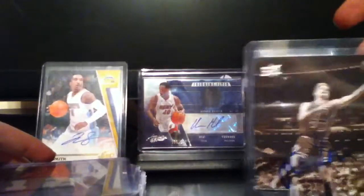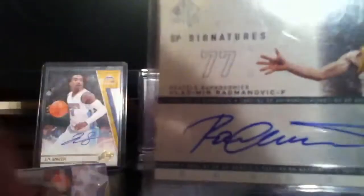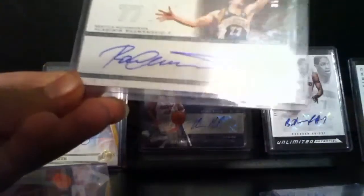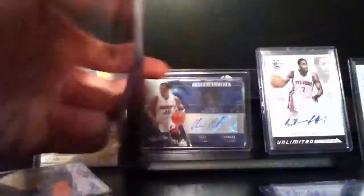I got a Steve Cole TTM. Kirk Heinrich dual jersey. Vermeer Rademich uncut auto, out of 390. Card is Bulls jersey, out of 299.